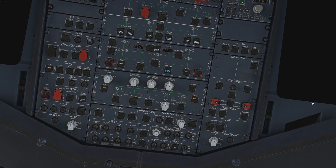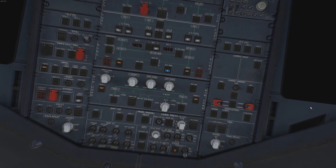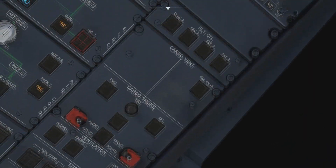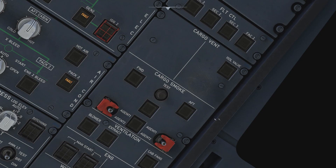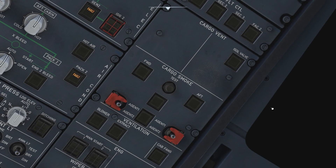Now that we have a basic understanding of cargo loading and the cargo system, let's look at cargo smoke. Cargo smoke is not pleasant — it's in an area of the aircraft we have no access to and the only interface we have is the cargo smoke panel. Different aircraft have different panel designs, but the principle is always the same.